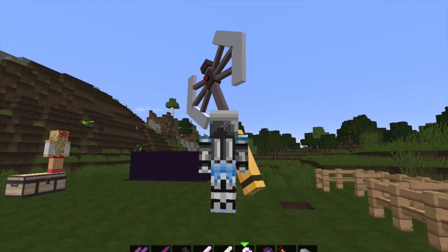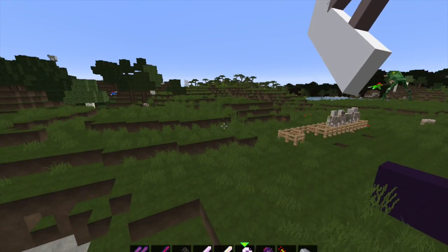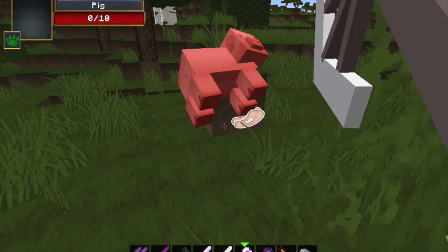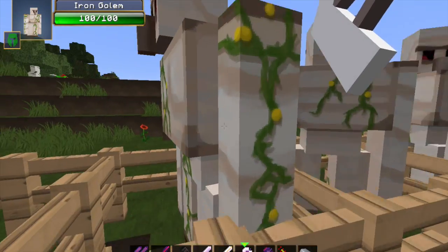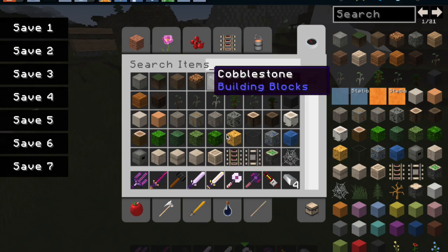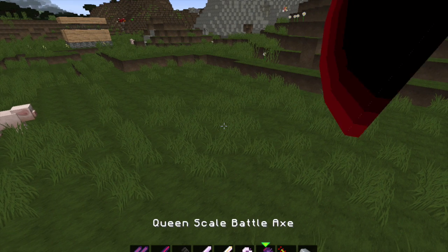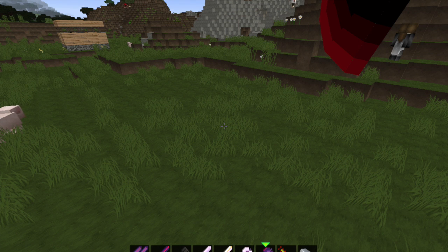Just imagine walking up to a pig — hey there pig, BAM. As you can probably tell, 51 damage. This one's pretty cool because of the awesome looting and unbreaking. Next one, the queen scale battle axe. This one basically looks the same as the previous one, just different colors.